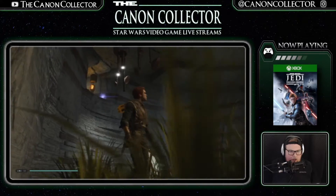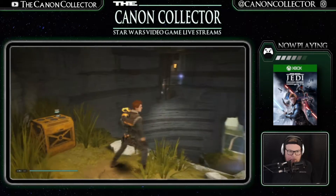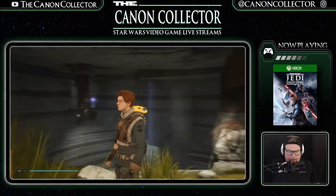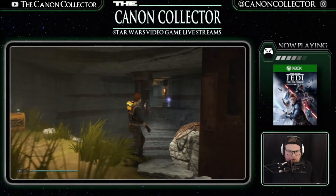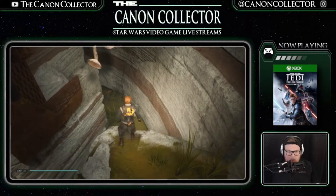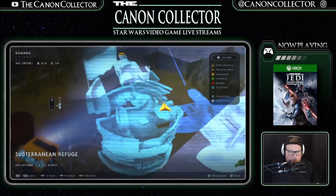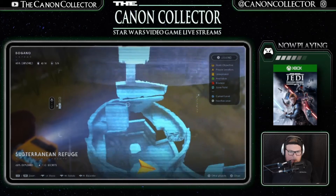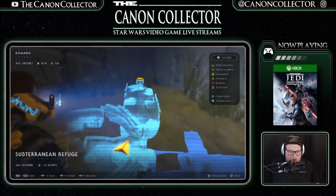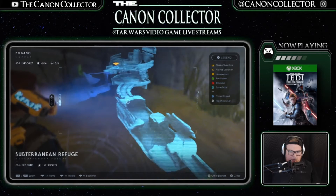I would like to figure out how to get up there, but I don't exactly know how to do that. Looks like there's some stuff on the other side, so maybe there's another entry point. We were here — that's where it spit us out — and then it was somewhere kinda over here. Looks like if we go down this way, maybe there's a way.